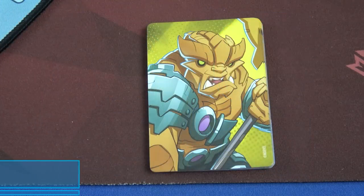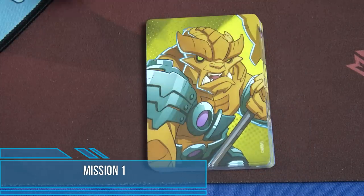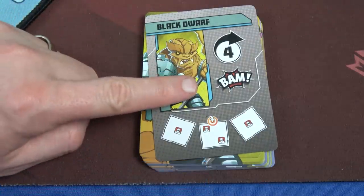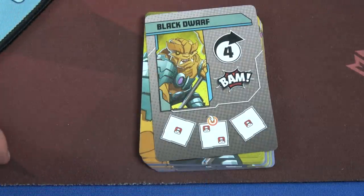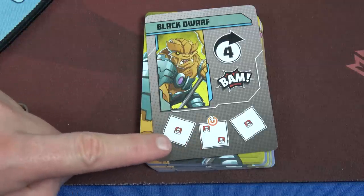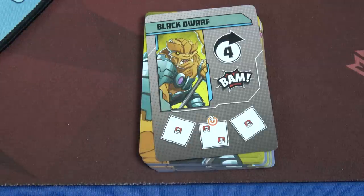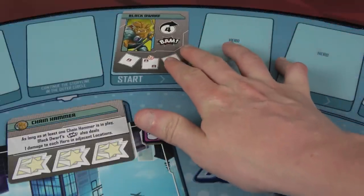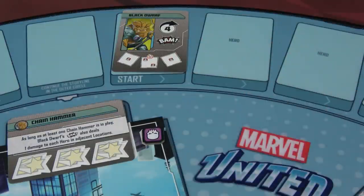The villain starts off the game, so we draw his first card. He's going to move four spaces clockwise, then BAM, and place two thugs in his current location and one in each adjacent location. We'll place that card here, starting the timeline of the game — I love this map and how it works.